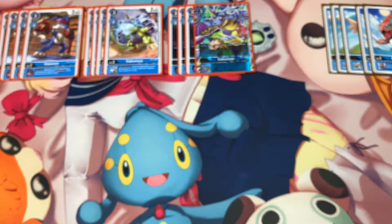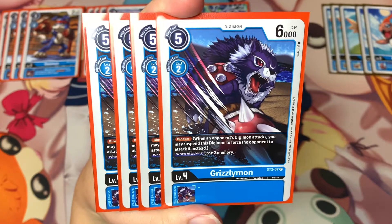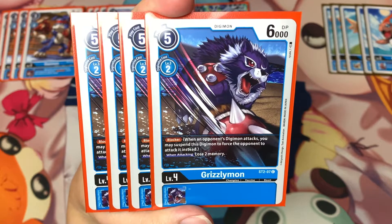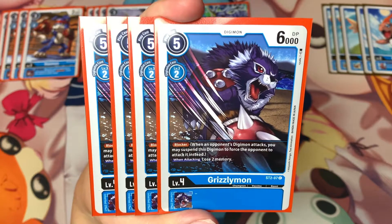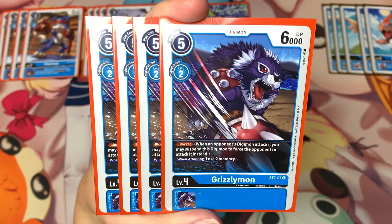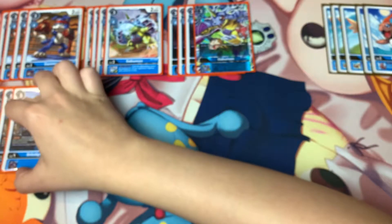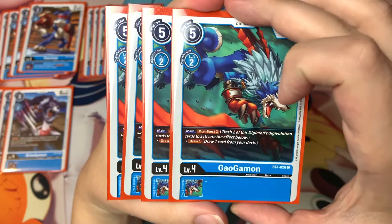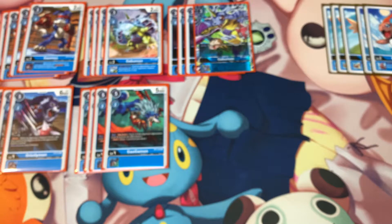That's all for the level threes. Now for the level fours: the first one is our blocker, Grizzlymon. I'm running Grizzlymon because blue doesn't have a cheap blocker like other colors — purple has a cheaper Devimon that costs one to digivolve into. Grizzlymon has the standard blocker effect where you lose two memory if you attack with him, but obviously you don't really want to attack with your blocker. Our next level four is Gaogamon, who has an effect: during your main phase you can Digiburst two to draw a card.